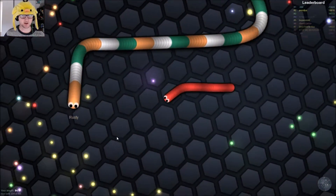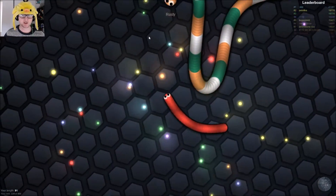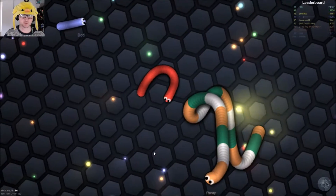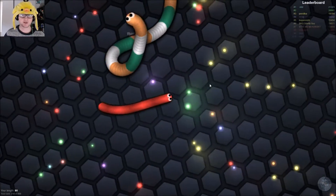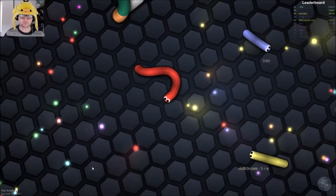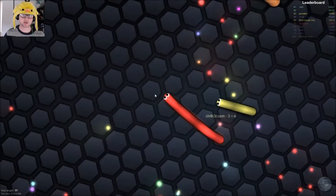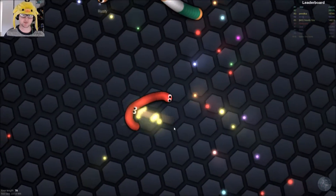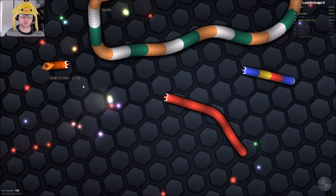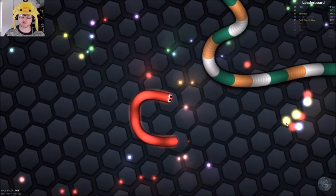This rusty-looking dude is pretty big — much bigger than us but nowhere near as big as the other dudes. We could potentially kill him if we're good enough. He's going back on himself — we're not big enough to really take him out. That guy is just going straight, I think he might be AFK, so let's kill him. When you get a bit bigger you can circle people.